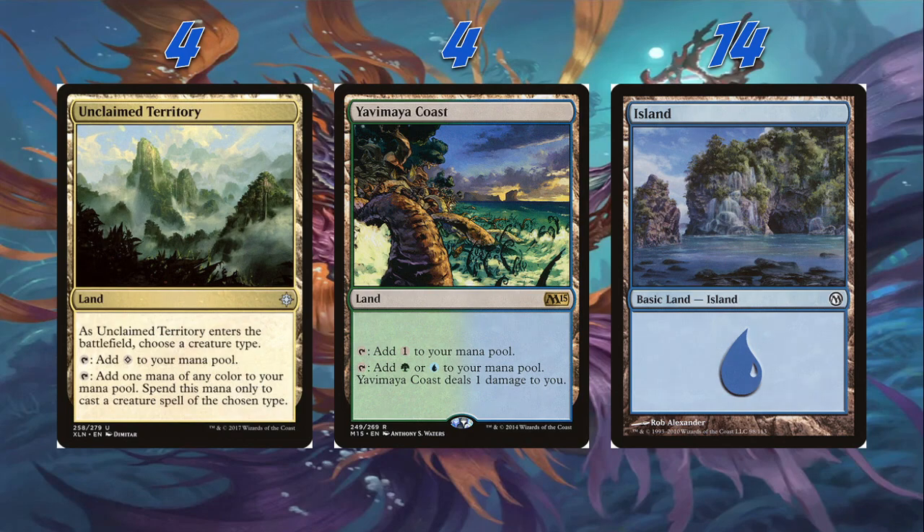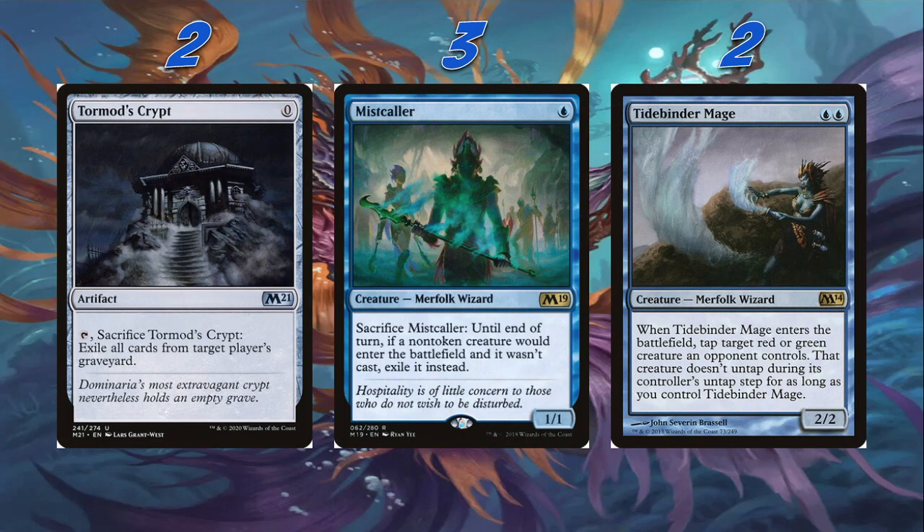Now the sideboard. We're playing two Tormod's Crypt — zero mana artifact, we can sacrifice it to exile cards from target player's graveyard. Obviously for anyone playing graveyard shenanigans, we're going to try and stop that. Then we're playing three Mistcaller — 1/1 for one, Merfolk Wizard. Sacrifice Mistcaller: until end of turn, if a non-token creature would enter the battlefield and it wasn't cast, exile it instead. This is our version of Containment Priest — good against Neoform and Trampled Traxes-style decks, good against Creativity decks. It also stops Storm the Festival.